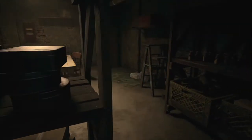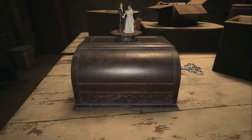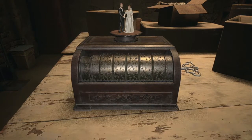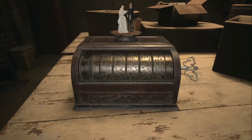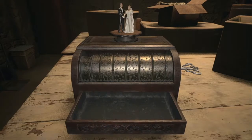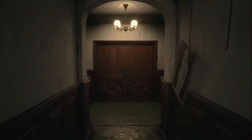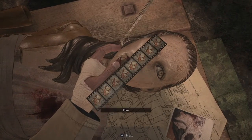This feels like a dumb thing to do, but we're going into the room with the door that just opened. Why is this here? The wedding cake? I think I'm trying to make a pattern here. Tweezers — this place is unsettling. Now I can use the tweezers to get out... film.